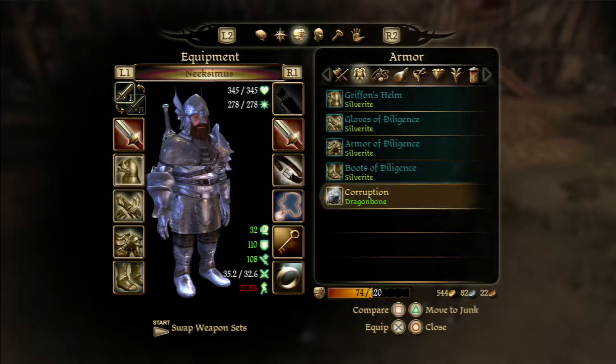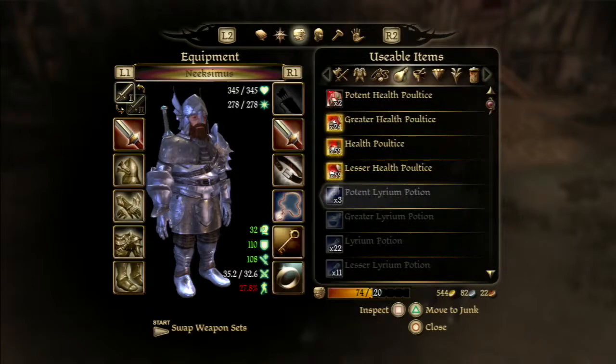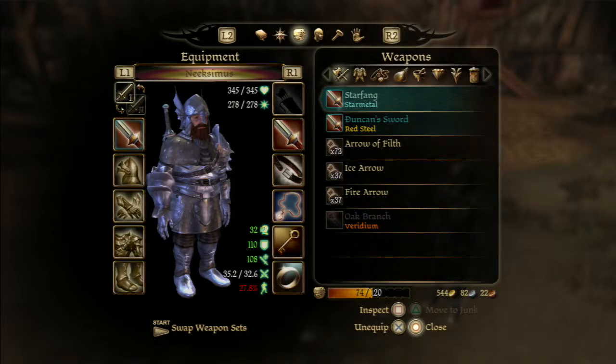So what did she give me? Not Corruption — no, a Dawn Ring. It's okay. Anything else? No, no. Oh well.